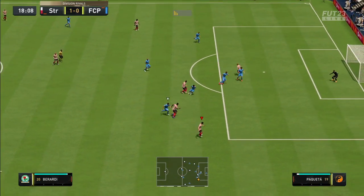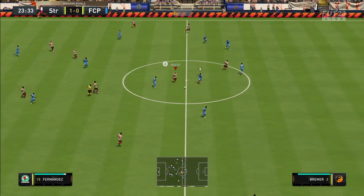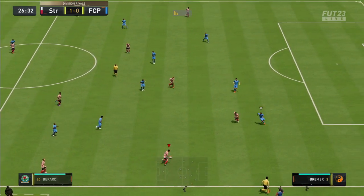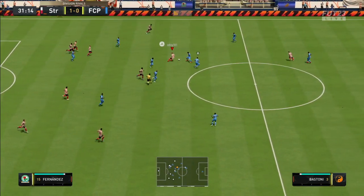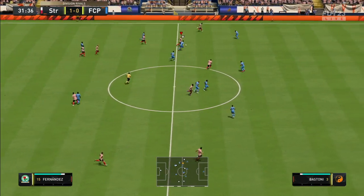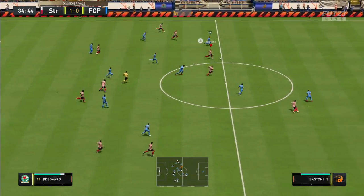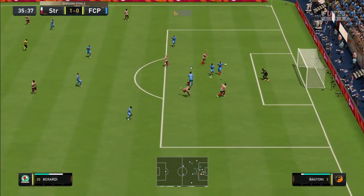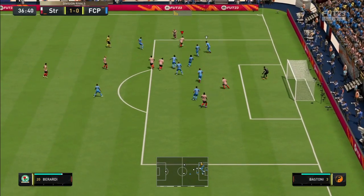Give the ball to Berardi — what can we see here? Fernandez is on the ball and having a great time. Berardi is here once again. You can see Alex Fernandez just holds his position up there in the center attacking midfield, looking for a dangerous pass. What a pass that was!